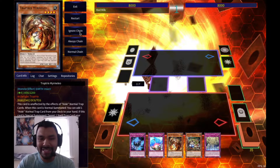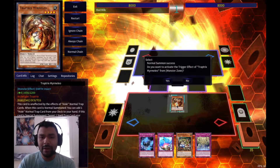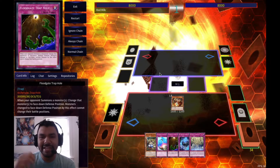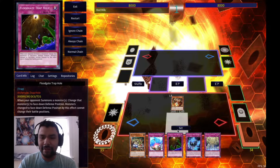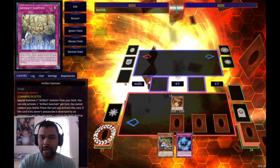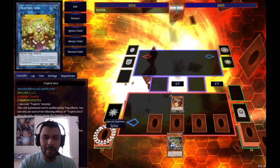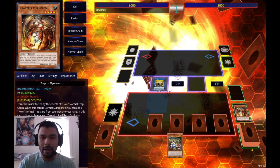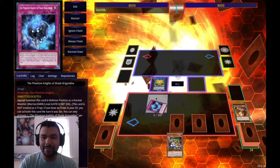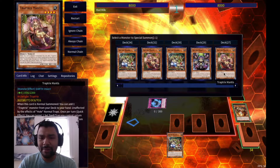Now let's move on to the test hand. This is a decent hand. I'm going to normal summon Marmello to search any normal trap hole - I'll search Floodgate since I really want to see it first hand to eat up my opponent's normal summon. After that we set down Floodgate, Sanctum, Compulse, and Shade of Brigandine. Then we link off Marmello into Sara. Since we have no traps in the graveyard we can activate Brigandine, which special summons itself and triggers Sara's effect - we'll special summon Mantis.